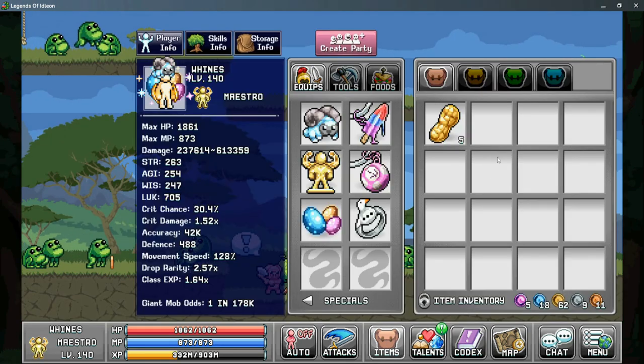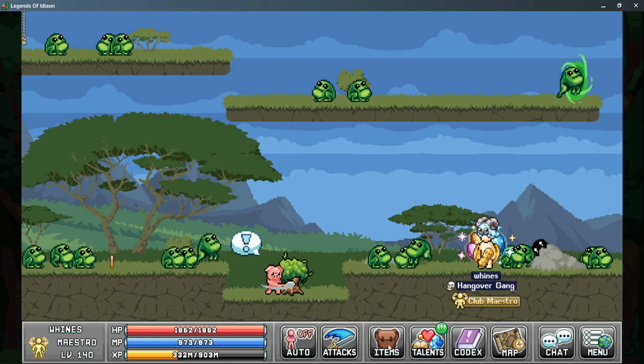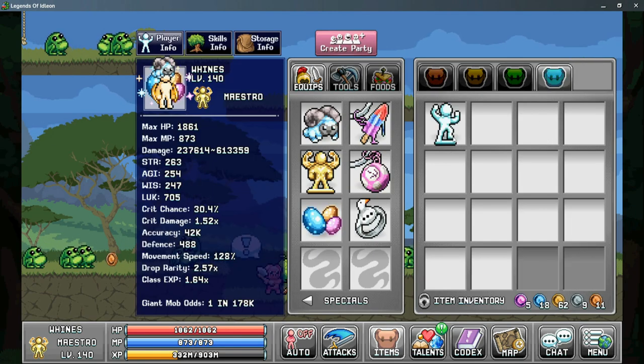Once you're back at the Rock, go ahead and drop your Golden Peanuts, and congratulations — you're now a Journeyman and have a new trophy, and you're halfway there to unlocking your Maestro.